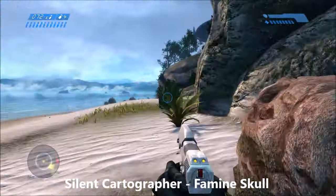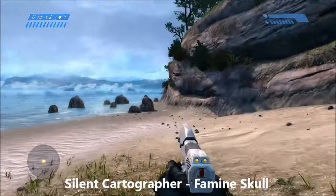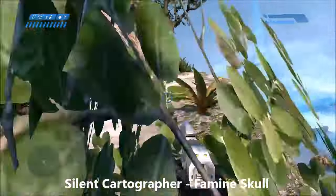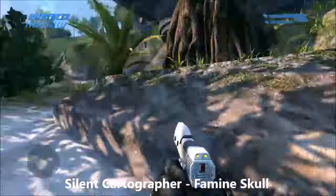Moving on to the Silent Cartographer — another one right at the beginning of the mission. When you come off the ship just take a 180 and go back along the beach to this hill. On the back of this hill you'll find a pathway that you can climb up to the top, and when you get up there head to the end and claim your Famine Skull.